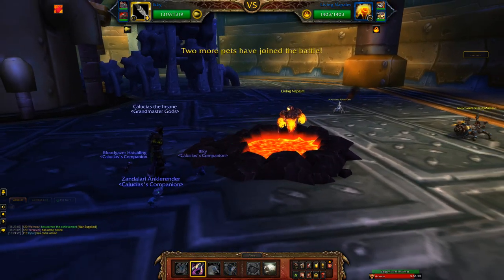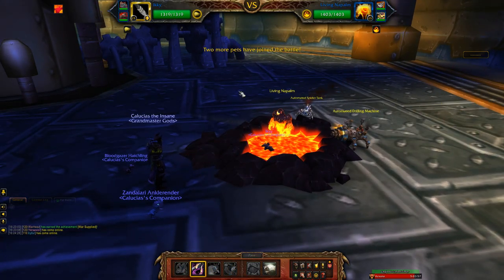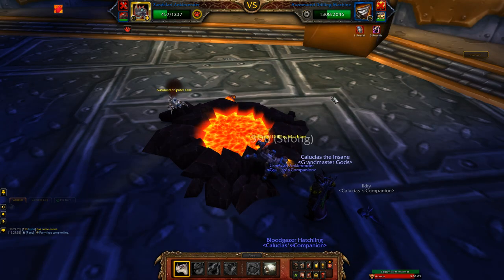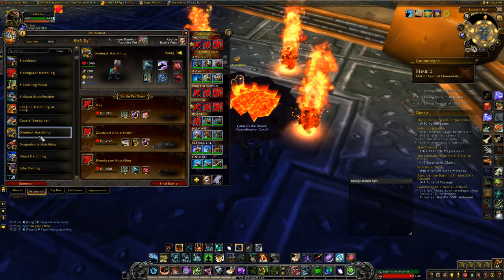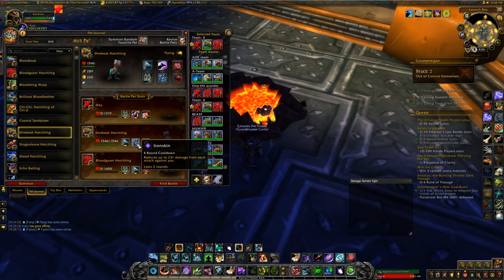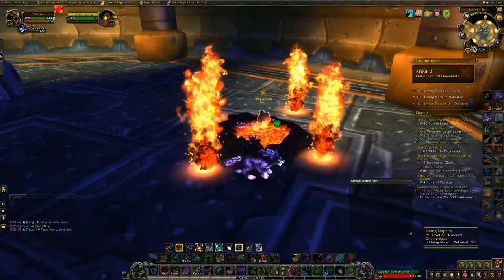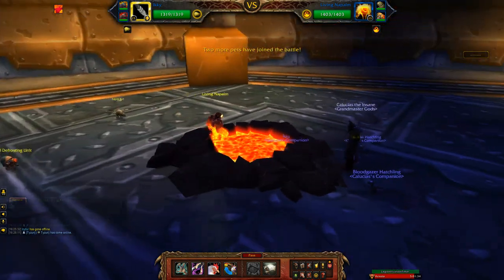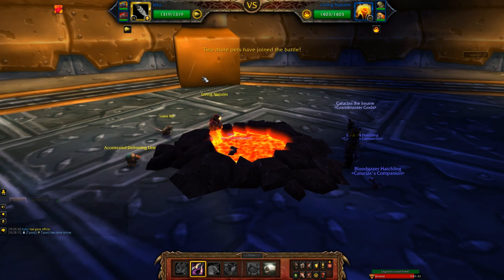On to the Living Napalm, which was a bit tricky. The game gave it two mechanical back pets which would demolish my Zandalari Ankle Render, so I swapped it out for my Dire Beak Hatchling with Falcosaur Swarm, Iron Skin, and Predatory Strike. When I went to battle the Living Napalm again I noticed the back pet had switched to an undead rat, but regardless I still completed it with this team.